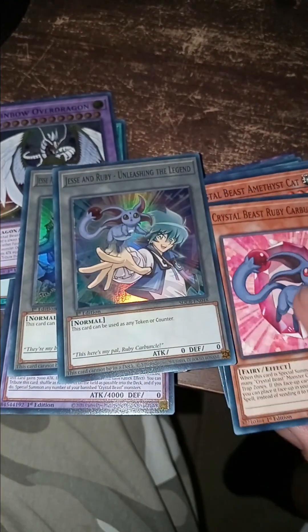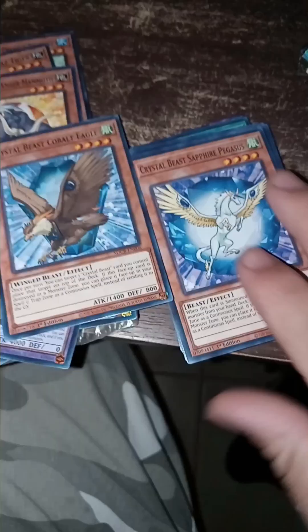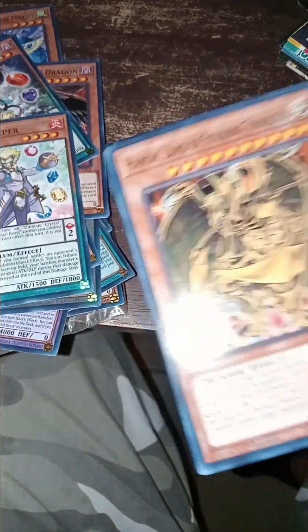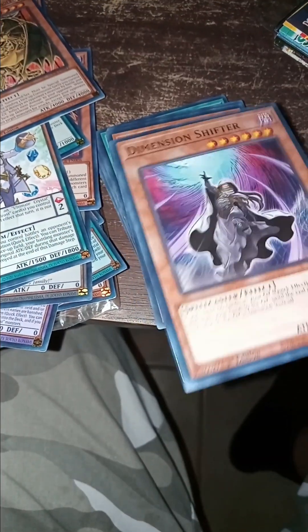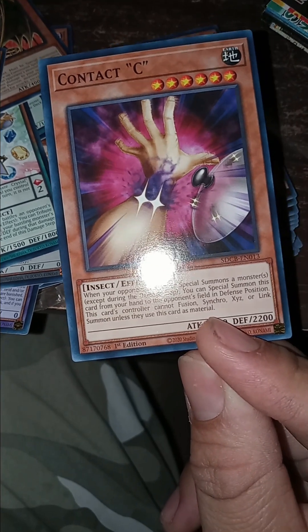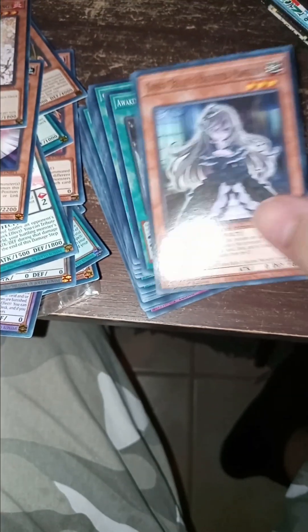Some tokens. Crystal Beast. I already have one of these pendulum cards. A common one — I do have a shiny one. Instead of Max C I got Contact C. Ash Blossom. Ghost Spell.